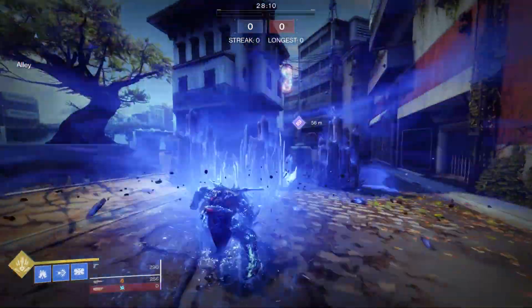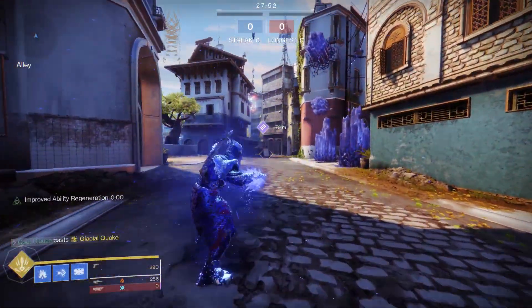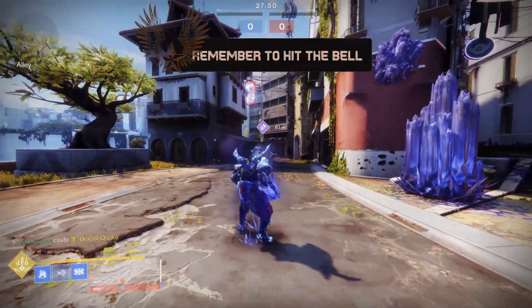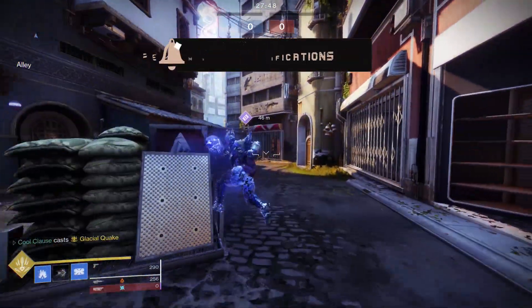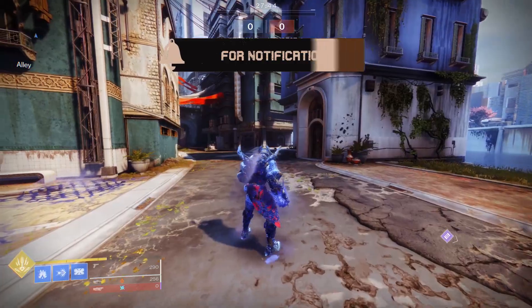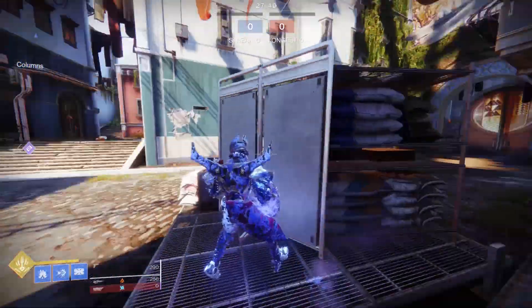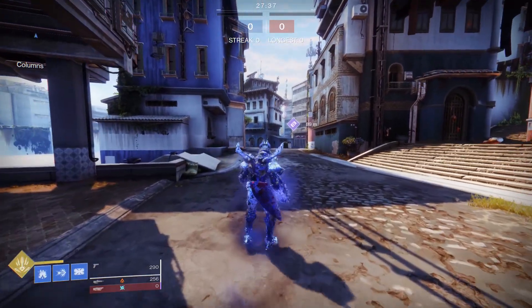Next we have the Shiver Strike in super — this is the light attack. The Shiver Strike does bonus damage because you're in the super. The melee has two forms: a fast, straightforward strike when you tap it, then the other is hold and release. You hold to acquire the target; as you get close you're directing your aim. Right before you get to them, you release it and you get a very heavy aim-assisted shot.